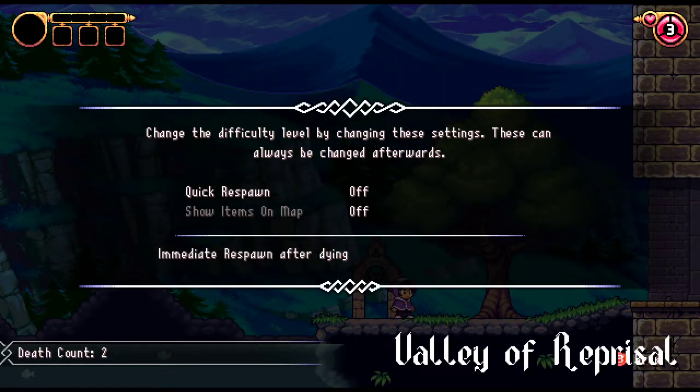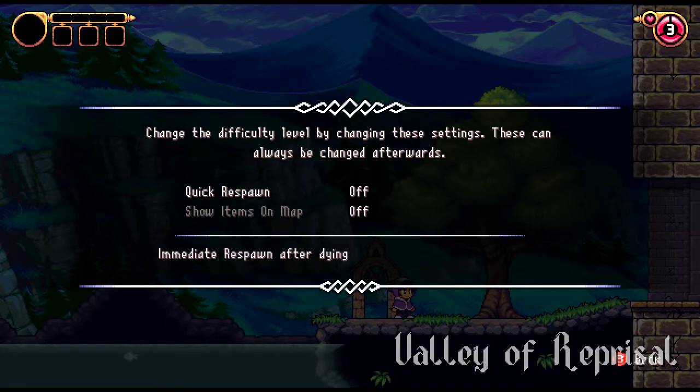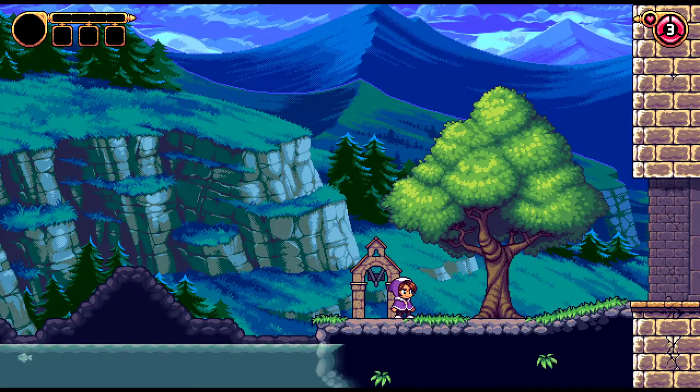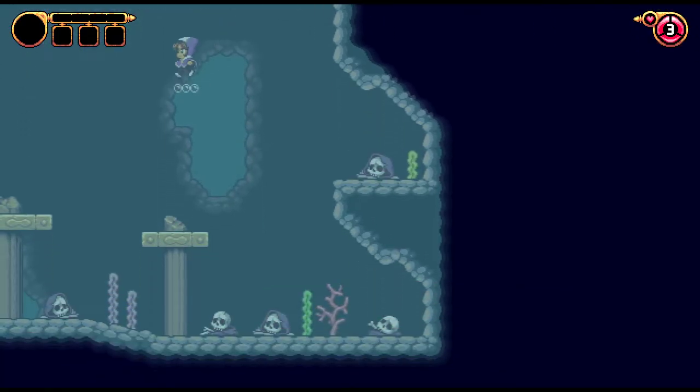Change the difficulty of the level by changing settings — can be changed afterwards. Quick respawn — I actually do want quick respawn off. How does quick respawn work? Is it Super Meat Boy style? Let's find out.